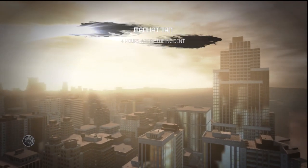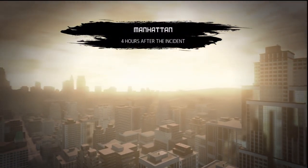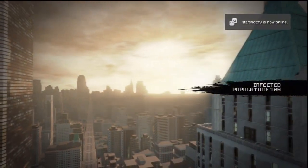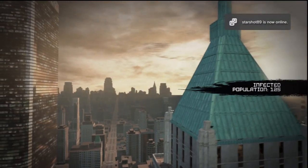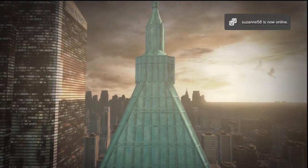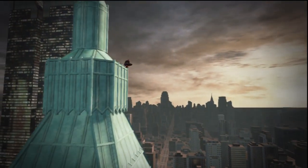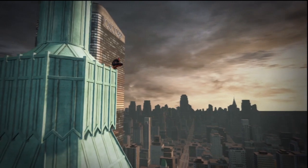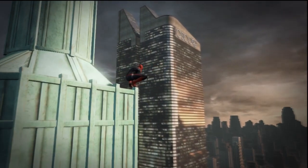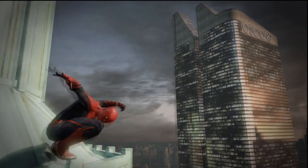And here we go - another cutscene, although this is a typical Spider-Man one: sitting on a building, then jumping off. It's good the way it integrates from the cutscene into when you get to play, because he just jumps off and then it tells you to press R2 to start swinging. Which looks pretty good.